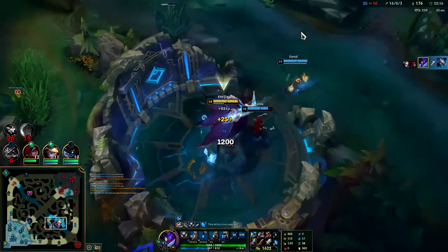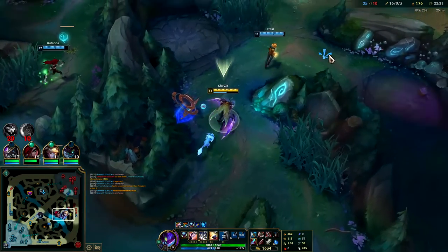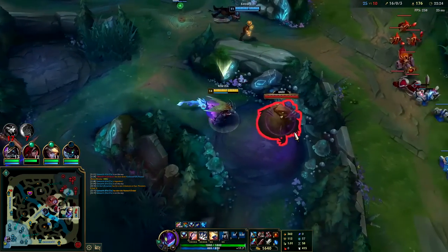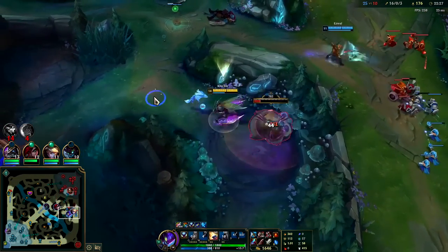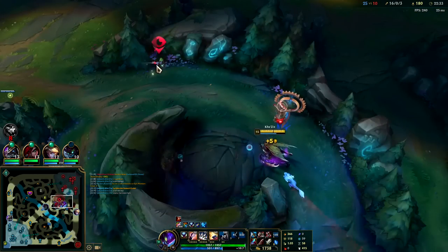The only Dragon we gave up this game was the one pre-6, because Kha'Zix is crappy pre-6 and it's not worth coin flipping from a disadvantage that early. You might as well hit 6, be at the advantage, and press the enemies from there.